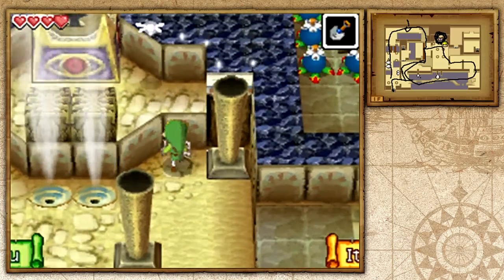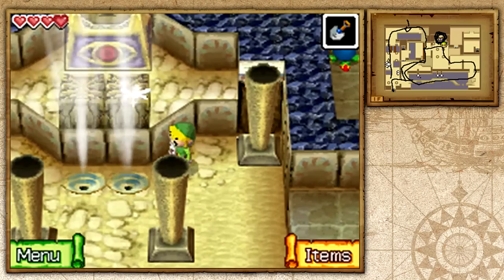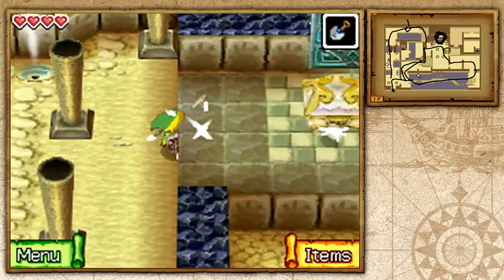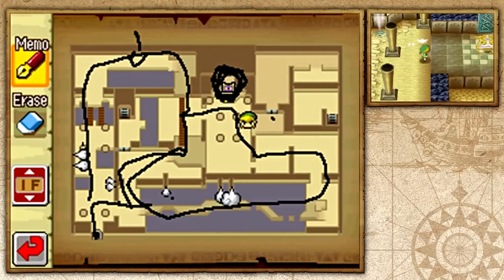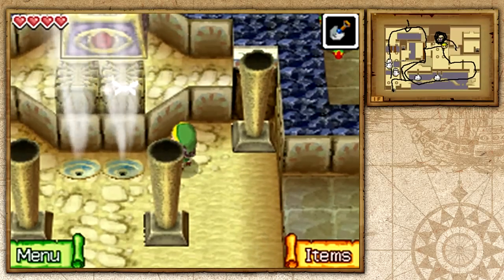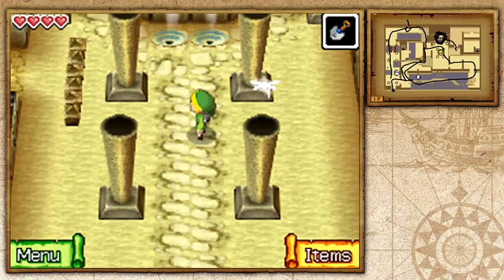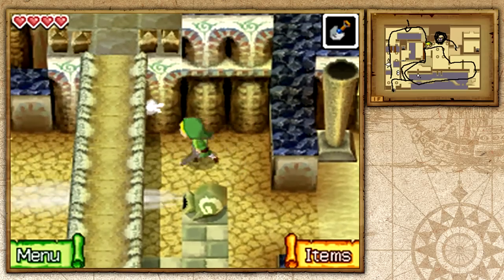Here's the boss door. Obviously you're going to need the key, and you're going to need to explode these rocks that are blocking the door. The boss key is actually right here, and the boss door is right there. If you had access to both and knew how to explode these rocks, you'd be able to rush in the boss door. But obviously we don't have access to either, so that's the whole point of exploring throughout the whole temple.